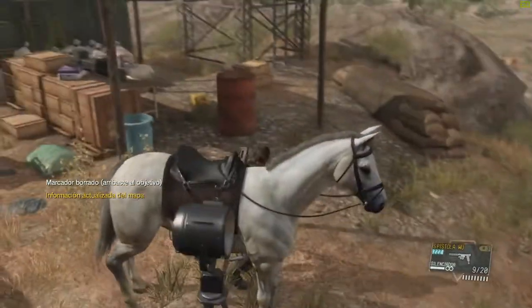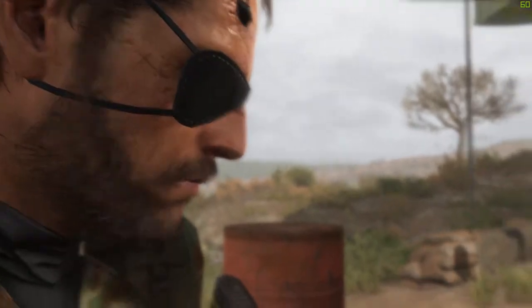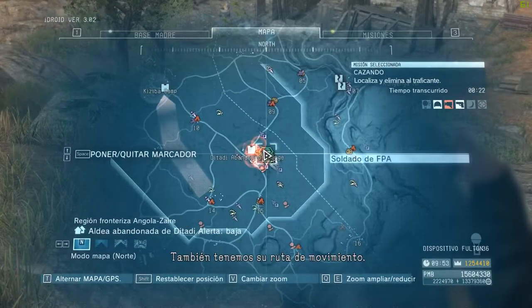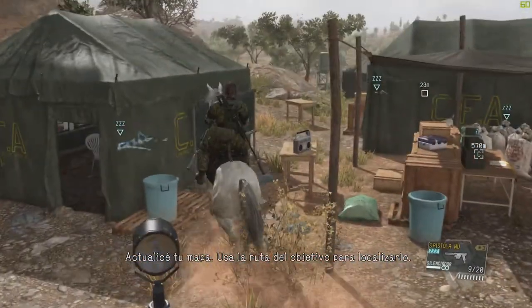You have arrived at your destination. The map has been updated. Pick up the intel file. According to this information, the target is headed for Kaseepa Camp. We also have his movement route. I've updated your map — use the target's route to locate him.